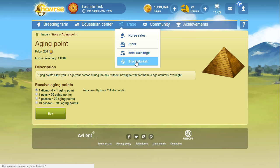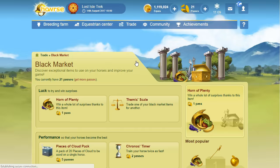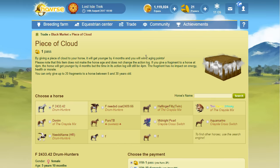Another way I don't really recommend is using a piece of cloud — it gives you two aging points but ages your horse back by four months. I've done this in the past when I was desperate for aging points, but I don't do it anymore because pieces of cloud can sell for over 100,000 equus, sometimes over 200,000 if there aren't many in the exchanges. A lot of players value them highly, so I'd rather sell or trade them than use them for aging points.